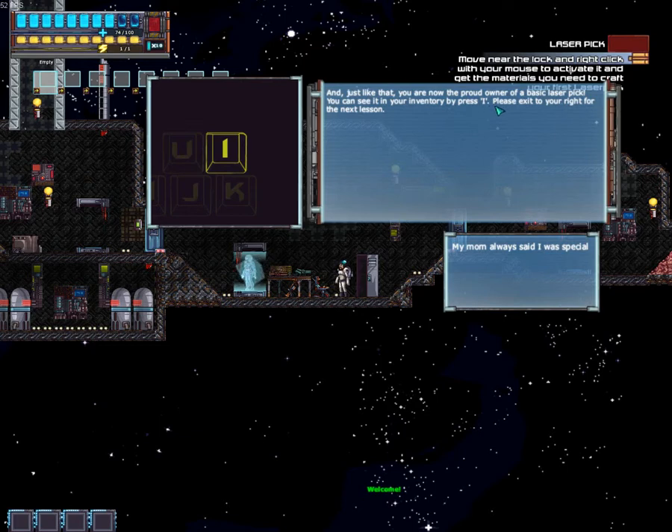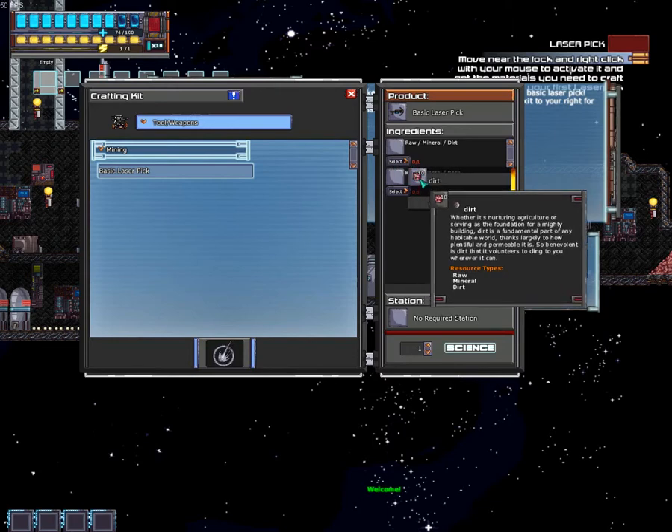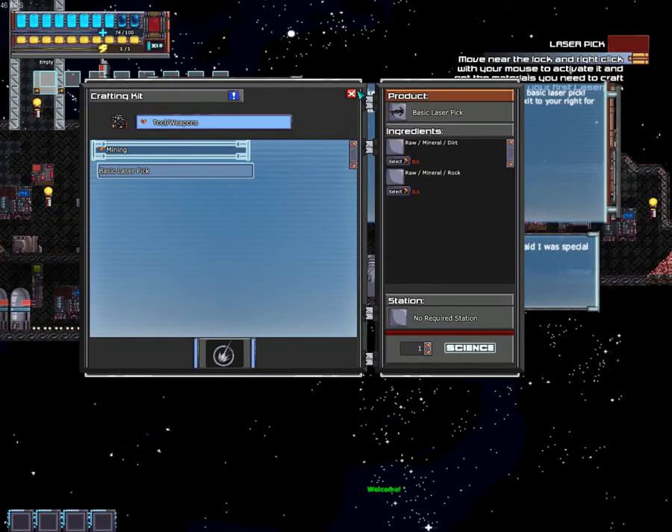Just like that, you are now the very proud owner of a basic laser pick — not quite yet, because I haven't made it. You need to actually click the select button below the materials and select what materials you need to add them. And let's make science. Basic laser pick — sometimes all you need is a sturdy laser that can rip through ground. ARC Co.'s standard issue laser pick is not just a tool, it is your friend. Complete.